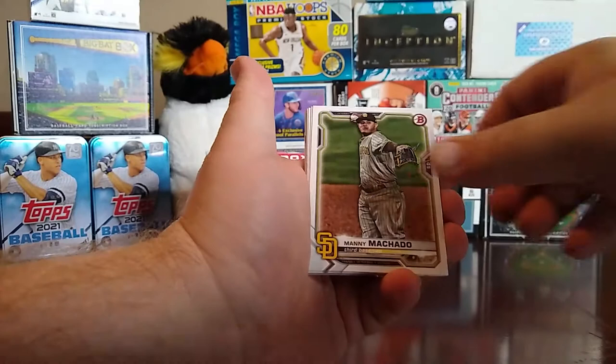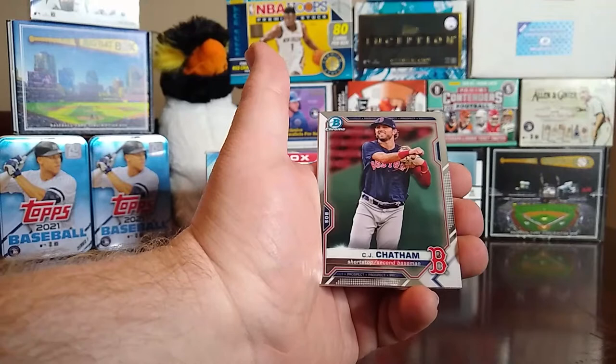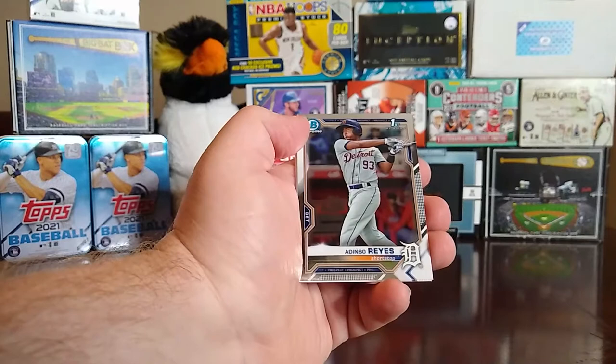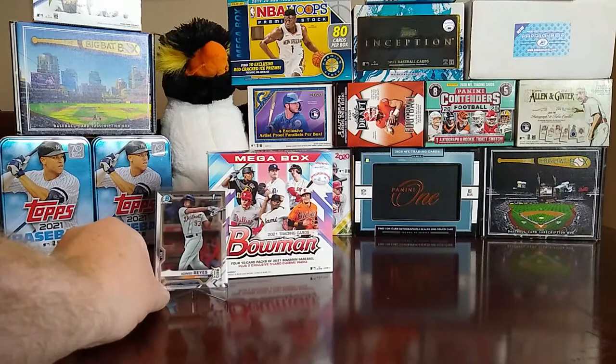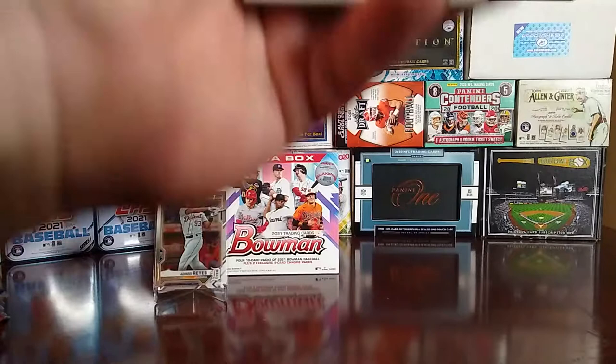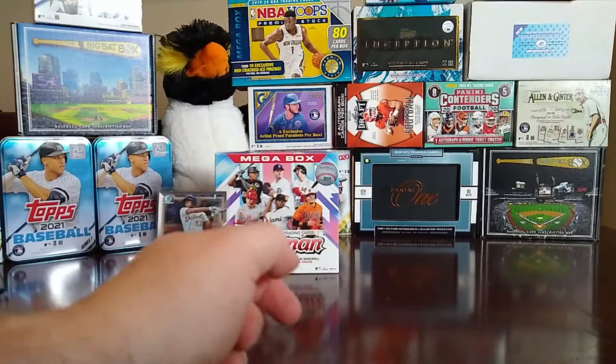First mega box pack — we start with a Pete Alonso, Manny Machado, Luis Garcia rookie, Sixto Sanchez rookie, Jorge Alvarez, CJ Chatham, and that's chrome. Then Adinsa Reyes — that's a first Bowman, so we'll go ahead and put him up there. A nice little first Bowman card. Then we have a Heliot Ramos prospect, Nick Gonzalez prospect, and a Marco Luciano prospect.